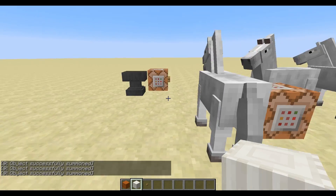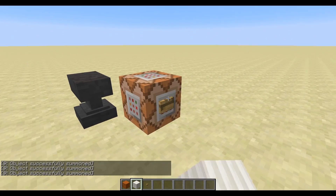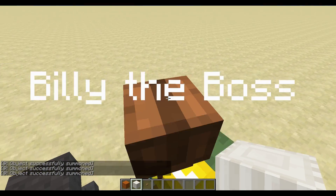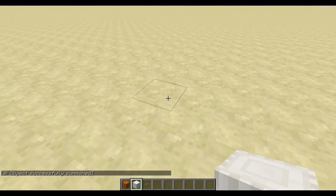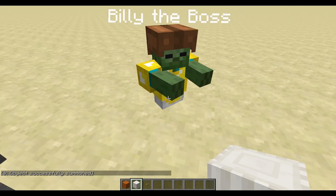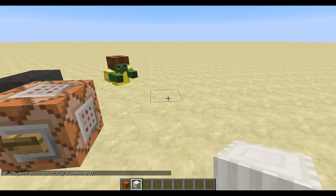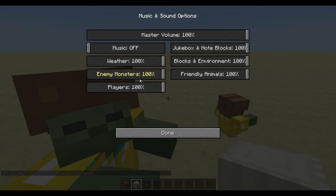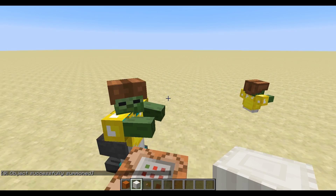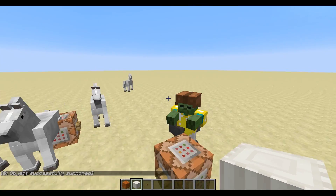So I have my Billy the Bosses here, and here I have that zombie and he seems to glitch a bit. He always wants to be like inside of the ground — I don't know why, maybe a snapshot bug.